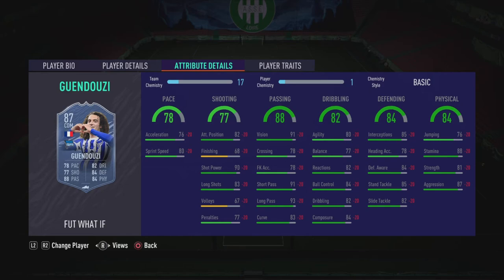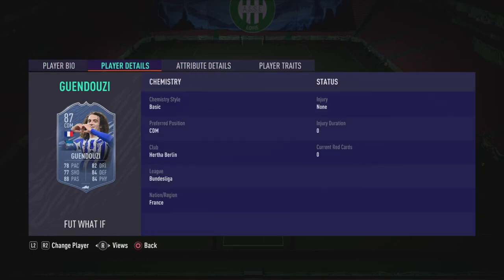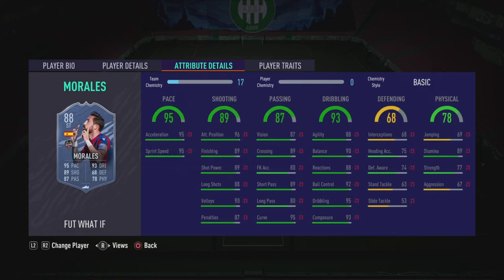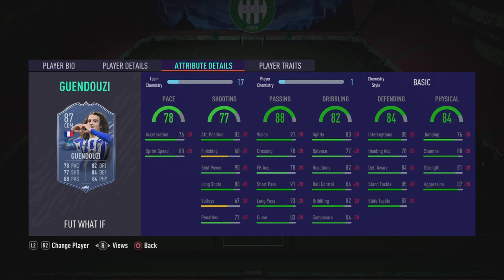It's Guendouzi, and I'm pretty sure he's the objective card for this Team 2 promo. Overall he's got great links being from the Bundesliga and he's French. He's got decent pace and the rest of his card is very nice — insane passing, good dribbling for a CDM, defending and physical are solid. If he fits in your team this card is definitely worth it. If he gets his upgrade he'll have above 80 pace and it will be just such a nice card.